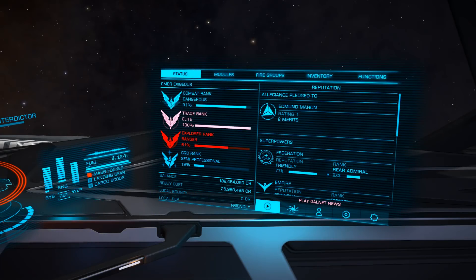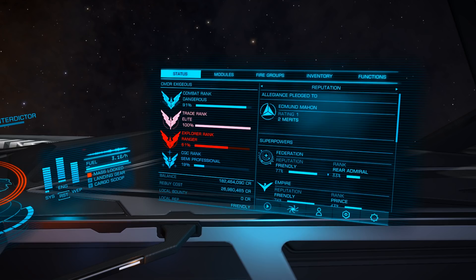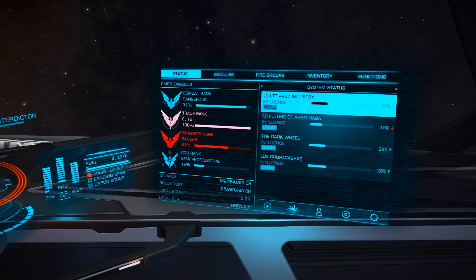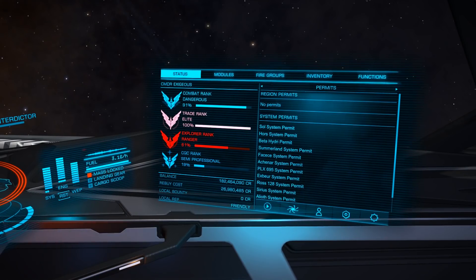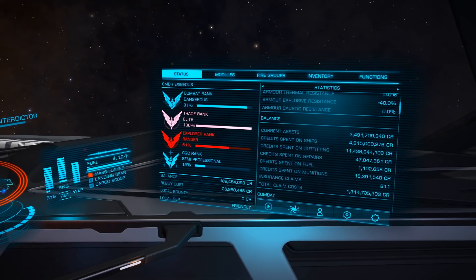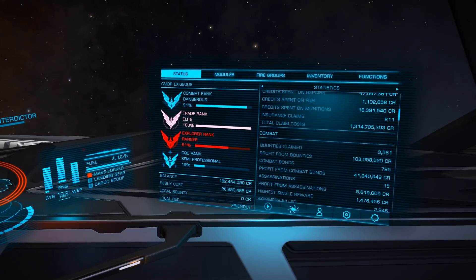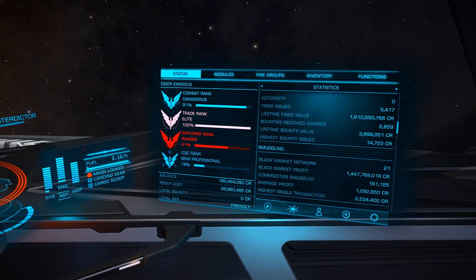The right panel, or system panel, gives us information about our commander and ship. The status tab shows us our ranks and reputation with the superpowers, and what factions we are pledged to. The right panel of status can be scrolled through left to right, showing us system status, our finances, permits, and most interestingly, a plethora of statistics around our commander — how long you have played, how many rebuys you have paid, and what is your total distance traveled, are just some of the interesting things you can learn here.